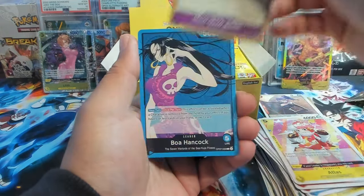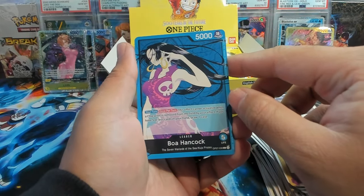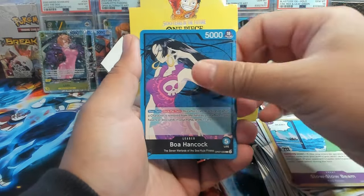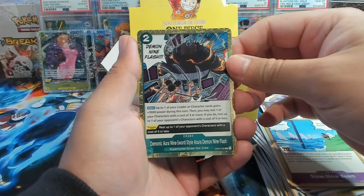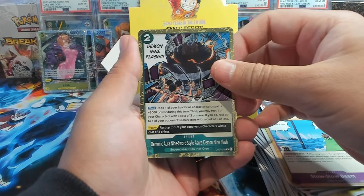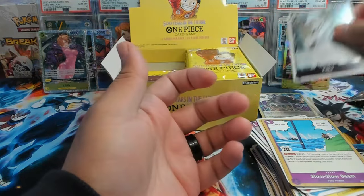We have Slow Slow Beam — oh there we go, we got the Boa Hancock! Looks like she is a blue leader. We're looking for the manga version of her. Demonic Nine Sword Style, Asura Demon Nine Flash, and Kaku as our second rare.